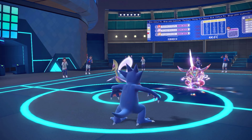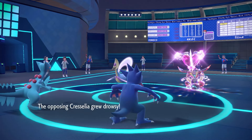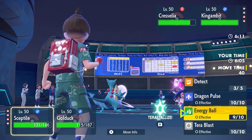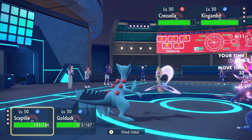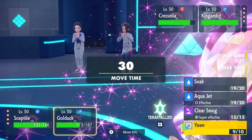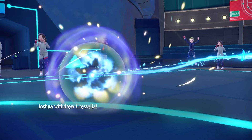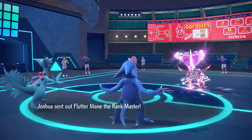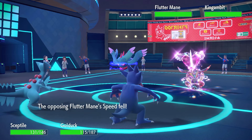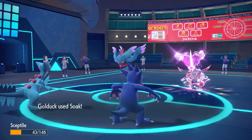He goes for Lunar Blessing, and we've landed the Yawn. We're racing on Trick Room turns — only two turns left. We can go for Energy Ball and Soak. I'm hoping we survive a Kowtow Cleave on Septile — if we don't, that's going to be the saddest thing. Oh, please be speed booster — but you're not! Kowtow Cleave onto Septile — we survived! Oh my goodness!